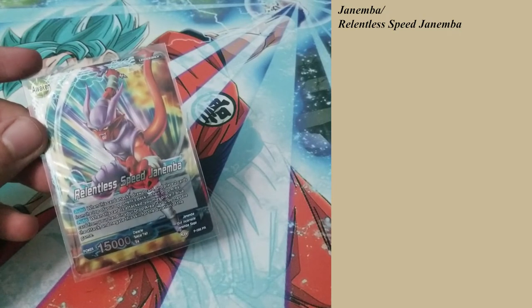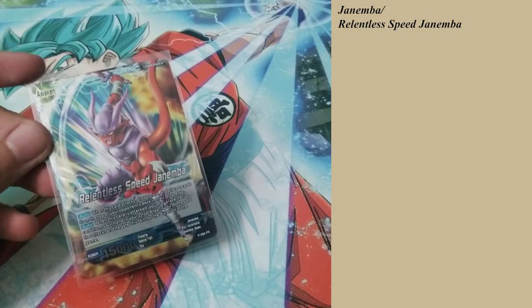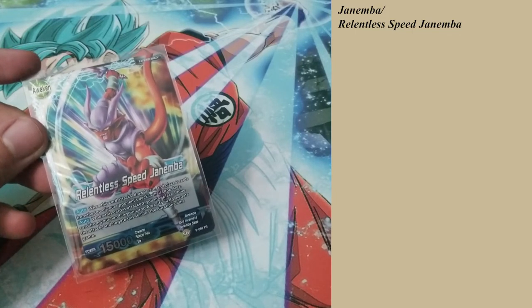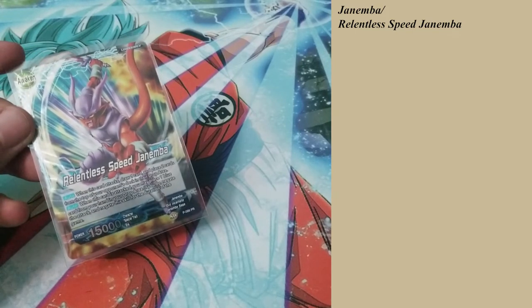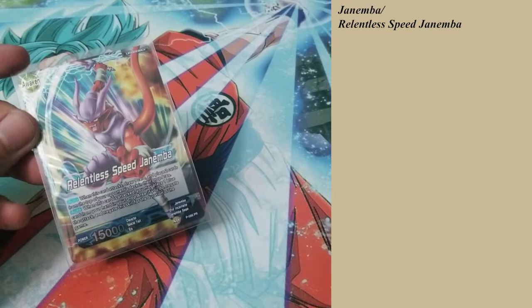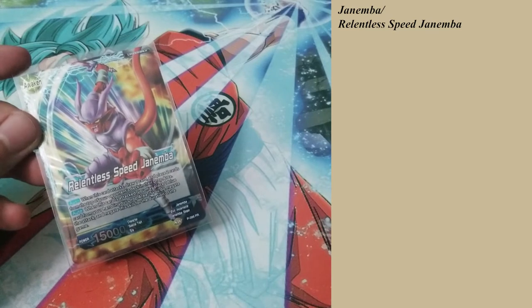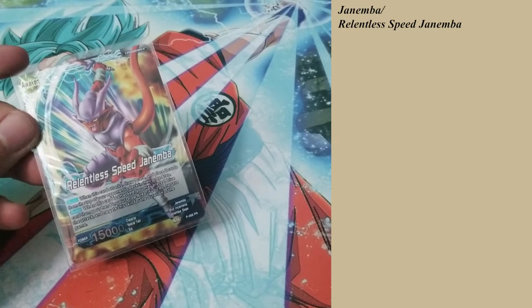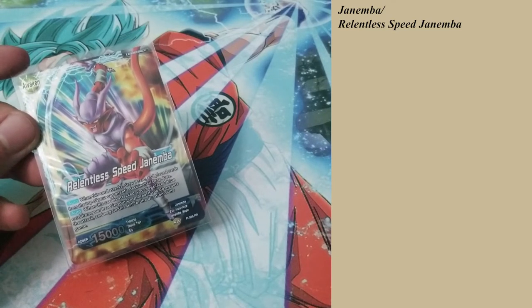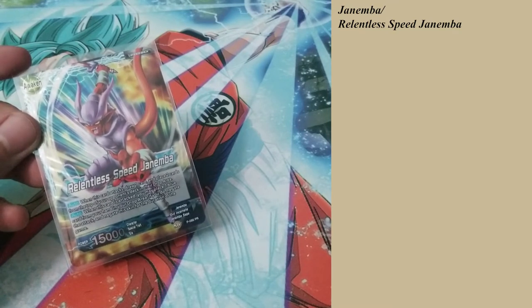When this card attacks, draw one card and place two cards from the top of your opponent's deck in their drop zone — same as the first form. But Janemba's second feature is when this card is attacked, you may place one blue card from your hand into your drop area. If you do this, negate the attack and negate the skill for the duration of the game. So this is practically a free negate — you still have to pay one card from your hand.